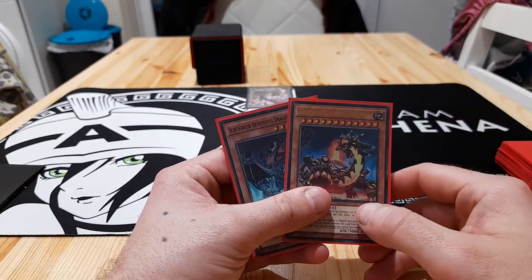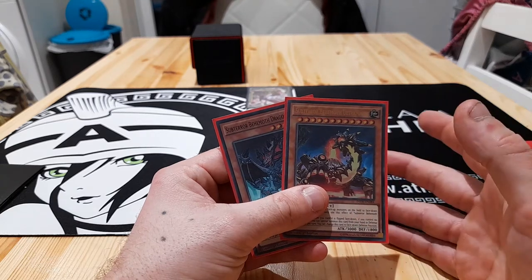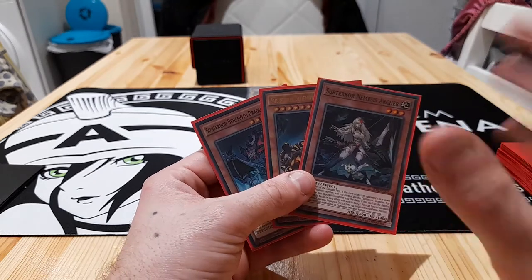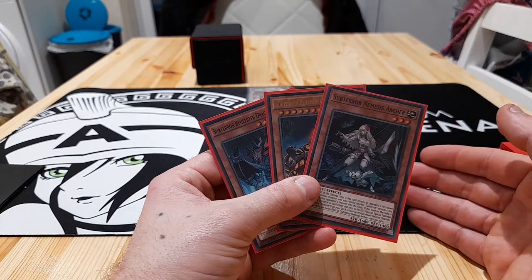The first phase you're going to enter as you start playing the game is going to be the draw phase. This is the first phase of your turn. The first thing you're going to do is draw a card. At the point that you've drawn a card, that is the end of your draw phase and you now enter the standby phase.